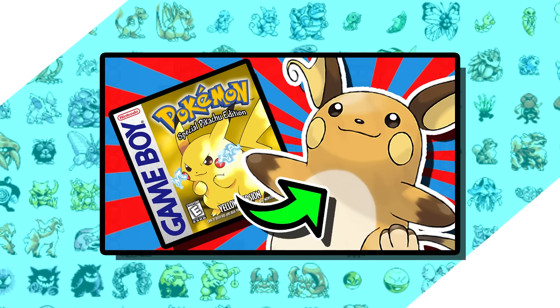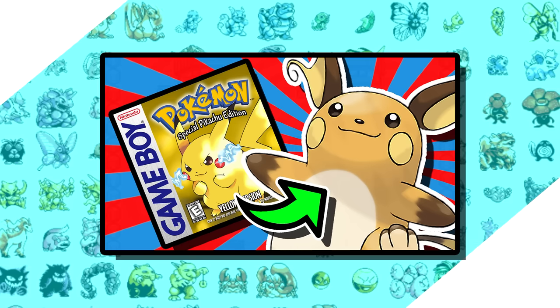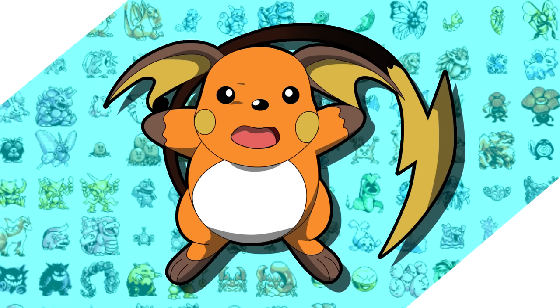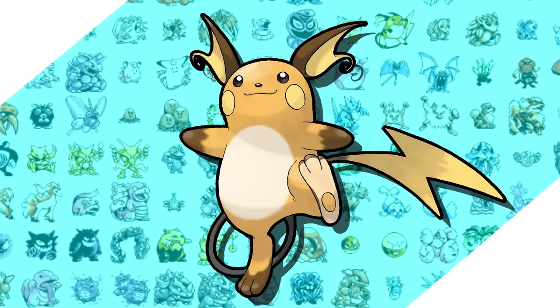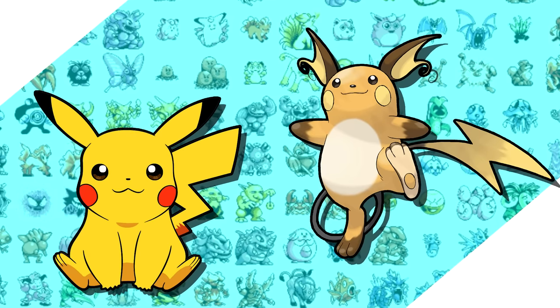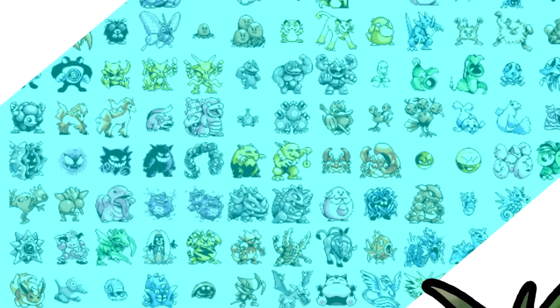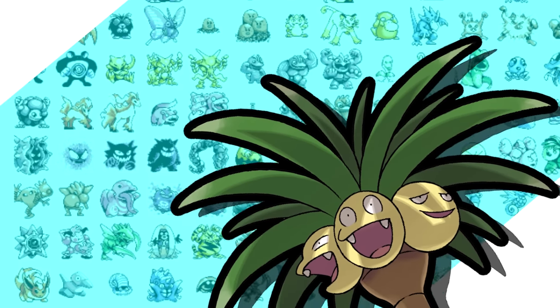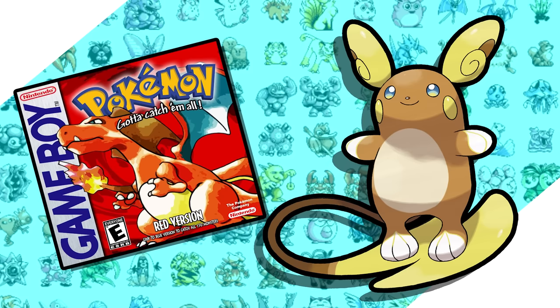At the beginning of the year I did a Gen 1 Raichu solo run in Pokemon Yellow and it has a lot of problems. On the record I think it's going to be the worst evolved Pokemon when the vanilla Gen 1 tier list is over. Raichu's been neglected by Game Freak since Pikachu took over the mascot role, but it did see some love in Generation 7. Regional variants are one of the best ideas Pokemon has ever had, and today we're taking a look at Alolan Raichu in a Pokemon Red solo run.